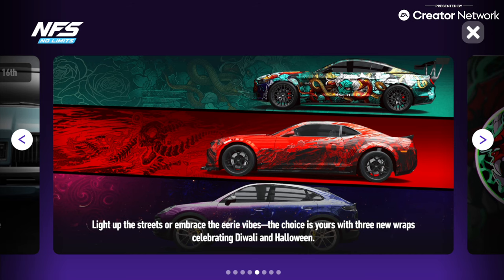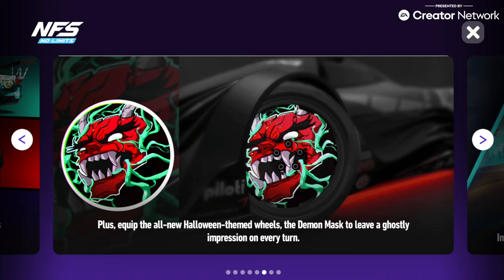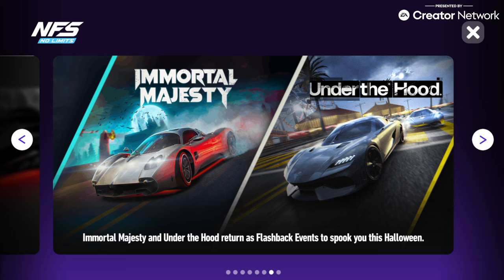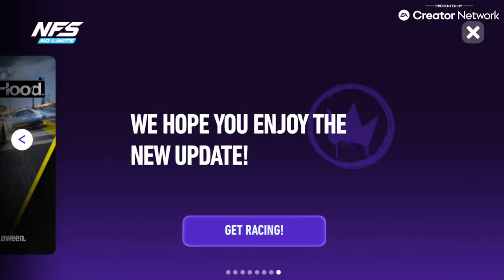Along with those rims are three spooky themed wraps that you can unlock from completing a set of challenges as you complete our three new special events, or by simply competing online against other rivals in UGR. Though you'll probably be doing some UGR to get the new wraps anyway.